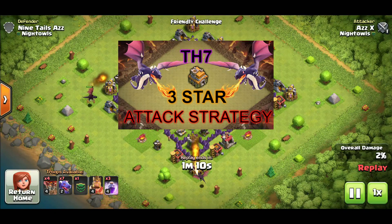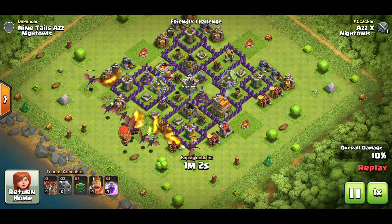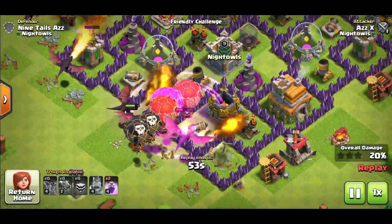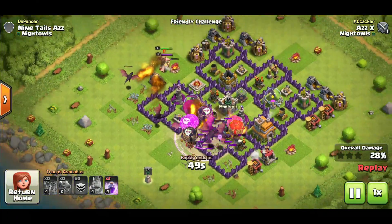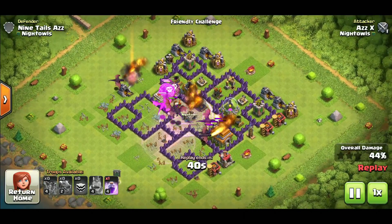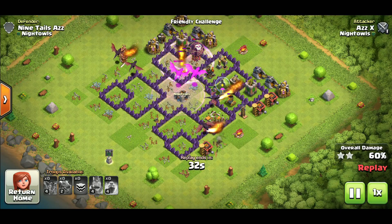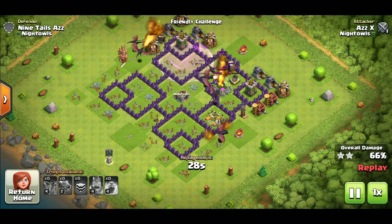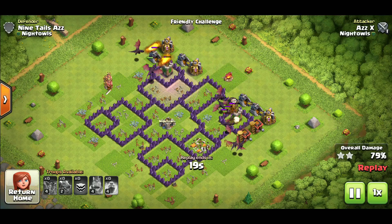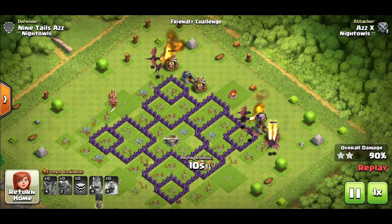Finally, coming in at number one — I'm pretty sure you already guessed it — it is the mass dragon attack strategy. The mass dragon attack strategy cannot be stopped. I haven't found one base that can stop it. It is absolutely destructive, as long as you come from the opposite side of the air sweeper. You need to place your rages effectively — I'm using those rages on the loons because I really want the loons to snipe off the air defenses in the back. I haven't been able to not get a three star with mass dragons against any town hall 7, and I've even hit weak town hall 8s with it.